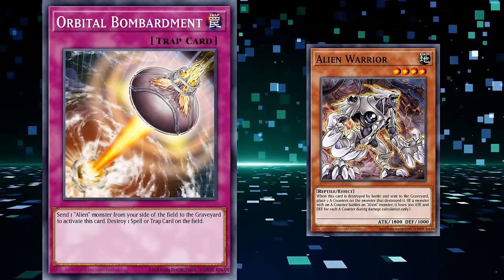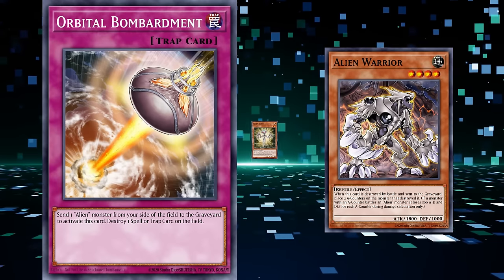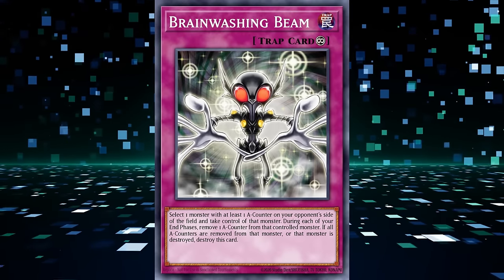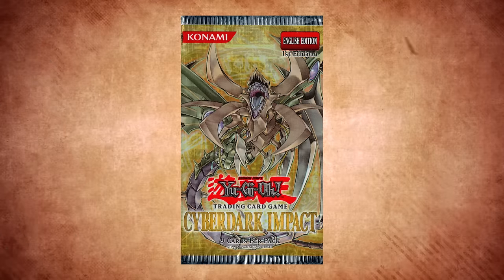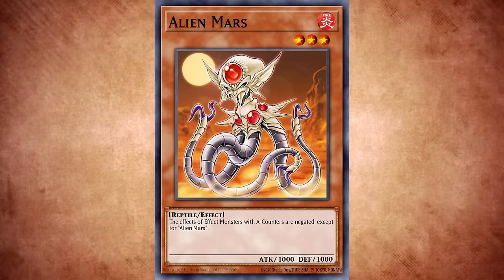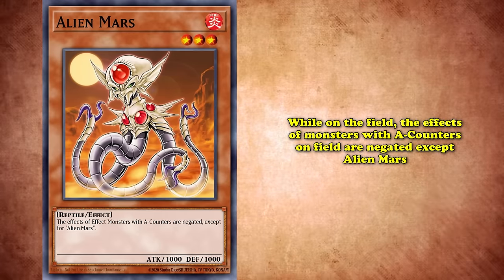Aliens had no recovery to make up for whatever was lost, which would be one of the aliens' most significant weaknesses outside of the fact that A-counters were easy to get around. Brainwashing Beam was the only good card of the bunch, and was the reason aliens saw some play in Duel Links when aliens were added to the mobile game — although it wouldn't be super usable until one monster came out later in Cyber Dark Impact. Alien Mars was a level 3 light reptile with 1000 attack and defense. While it's on the field, the effects of monsters with A-counters on the field are negated, except for Alien Mars.